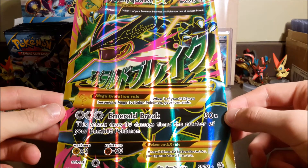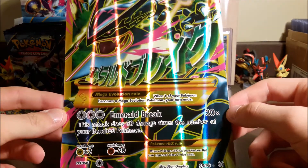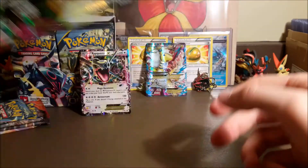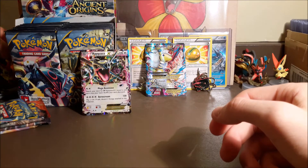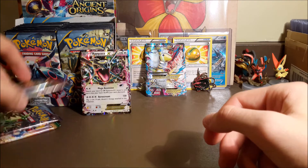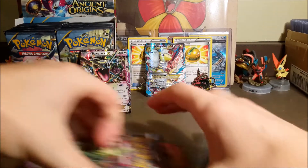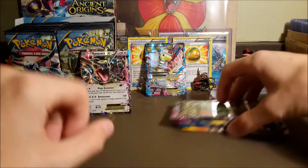We got the full art Shiny Mega Rayquaza Jumbo card. I do not have this regular card in Ancient Origins yet — I have the Kyogre one. It's pretty cool, probably my favorite Jumbo card so far. We are going to open up the Ancient Origins packs first, and save the others for last since we haven't really opened Roaring Skies or Primal Clash in a long time.